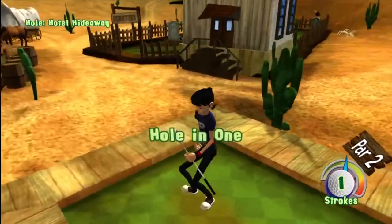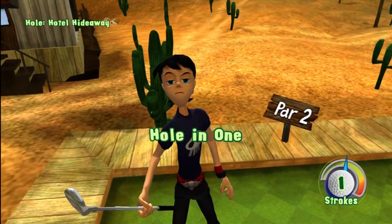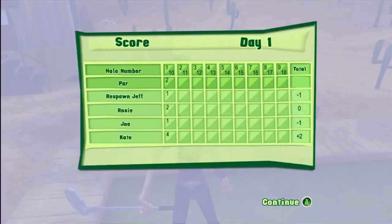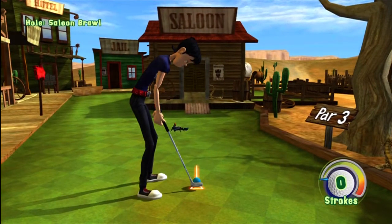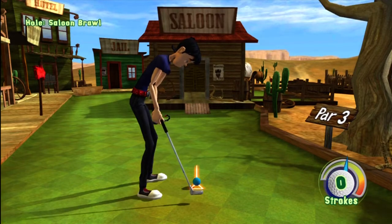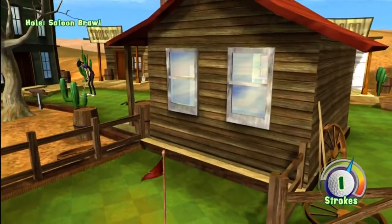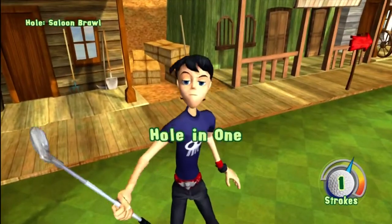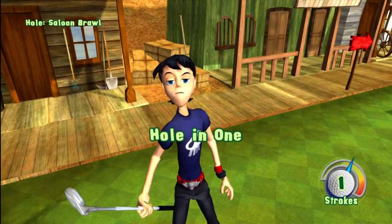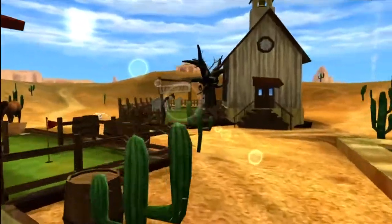The first hole is very simple. I'm using the hold-and-release style of swing — just hold, go a little past the dark green into the light green, and it'll go in. For the second hole, to get the hole-in-one you have to shoot it into the saloon. Again, aim a little past green, maybe up to a quarter inch into the light green. Be wary of the Scorpion, because he sometimes walks in front of that area and can block it. There we go — already 2 holes-in-one.